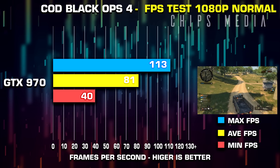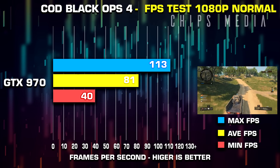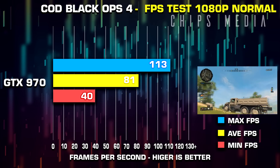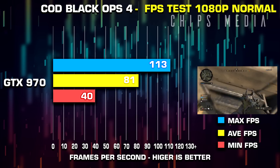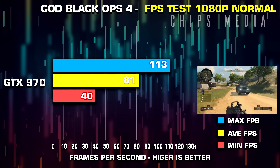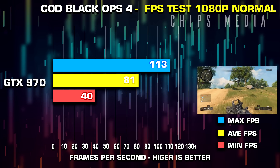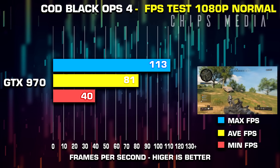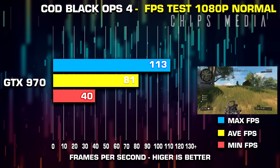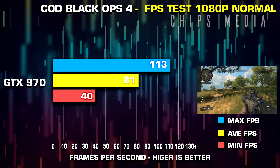Scaling up everything to medium — again I was seeing the lowest FPS during the drop scene. Going through the clouds I was seeing numbers as low as 40 FPS, but as soon as we landed on the ground we were averaging around 80 plus, so it's definitely playable in the medium preset.